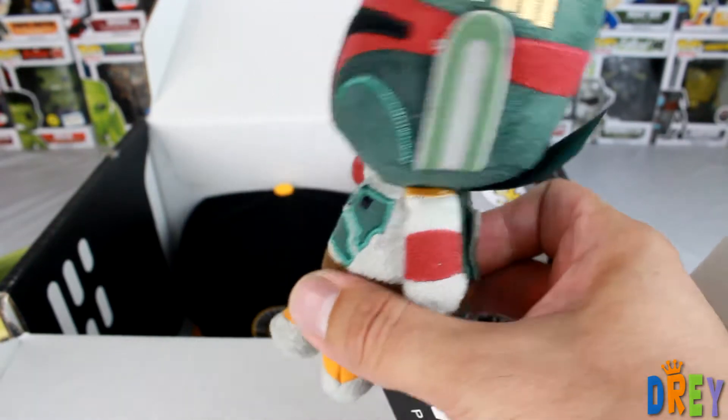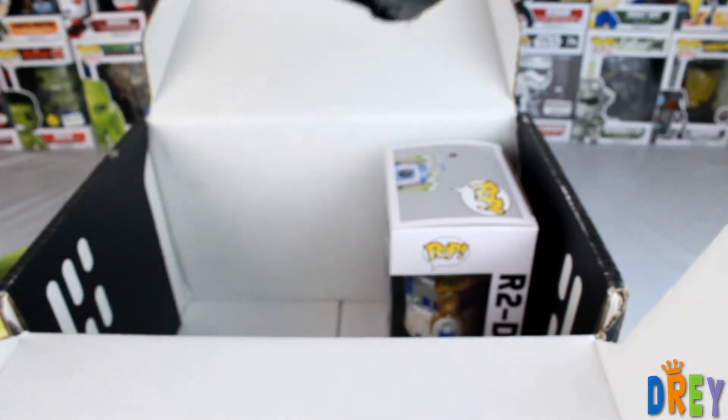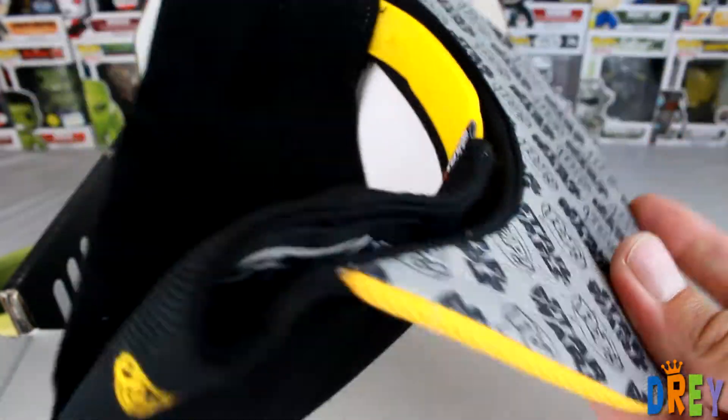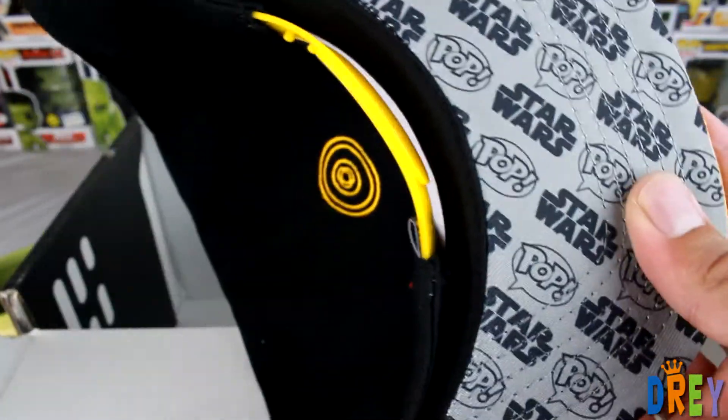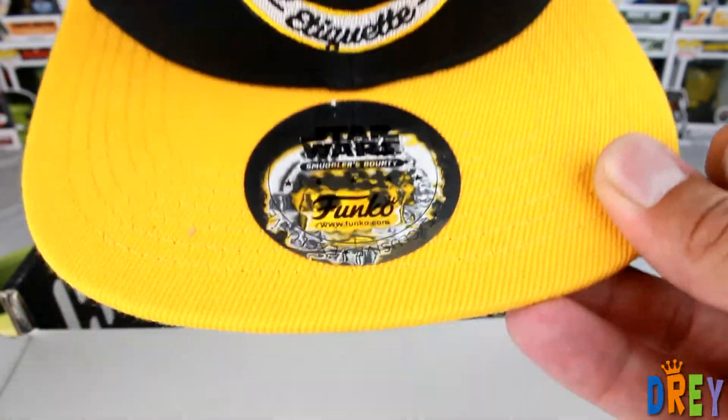Next here I see a hat in lieu of a shirt — 'Programmed for Etiquette.' Pretty good quality from what I'm seeing, has a little symbol on the back and Pop and Star Wars on the bottom. Not bad — I can think of two friends that would really dig this and probably leave the sticker on because that's how they roll.